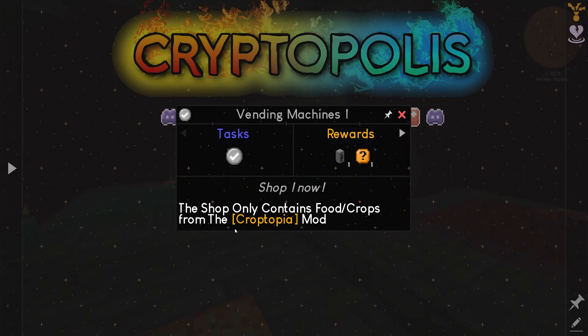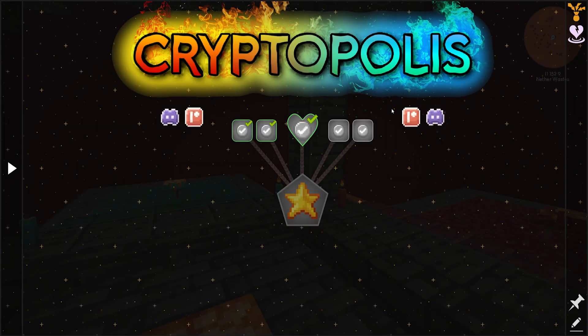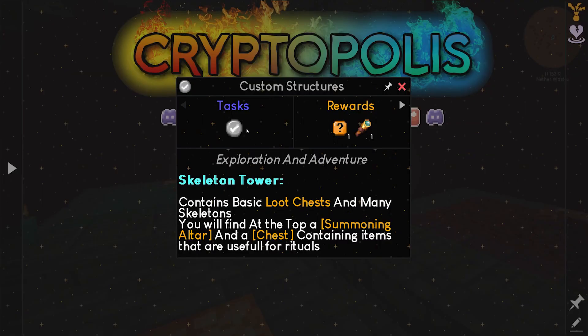Vending machines — this shop only contains food and crops from the Croptopia mod. Who are we? About the creators — it's Ben Benlaw, I'm Cryptic. And Wolfie made some great lore. Custom structures: skeleton tower contains loot chests, mini skeletons — you'll find at the top a summoning altar and a chest containing useful items.